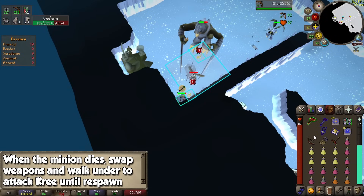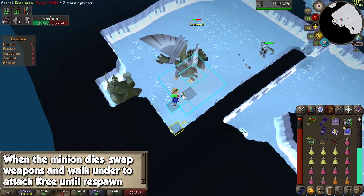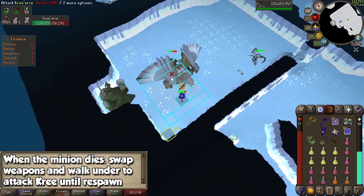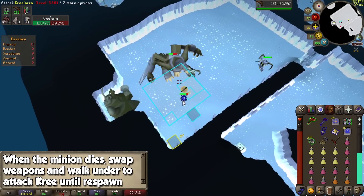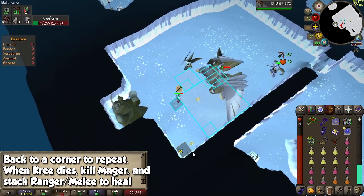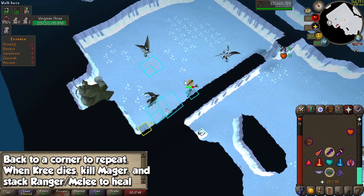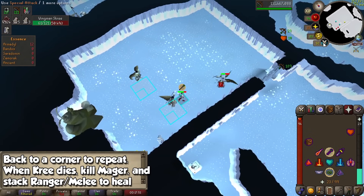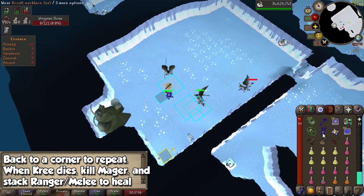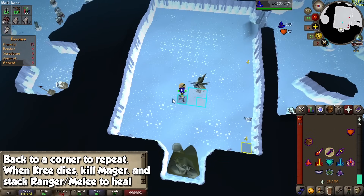99% of the time, the melee minion will die before Kree is even at half HP. Equip any additional ranged weapon you brought like a crossbow, Bofa, or even a blowpipe, and you can attack Kree whenever possible, walking under him when your attack speed is not on cooldown. After a few seconds, the melee minion will respawn, so go back to any corner of the room and repeat the process, and Kree will most likely be dead by the second cycle. From here, use blowpipe specials on the mage minion if possible, then stack the melee and ranged minion together, freeze them in place, and finish them off using Blood Barrage.